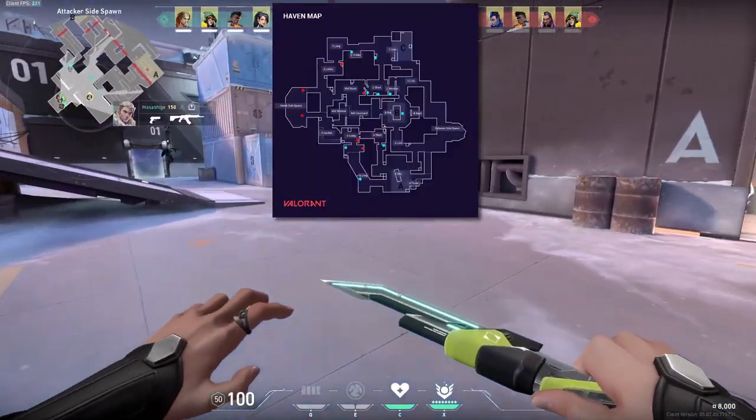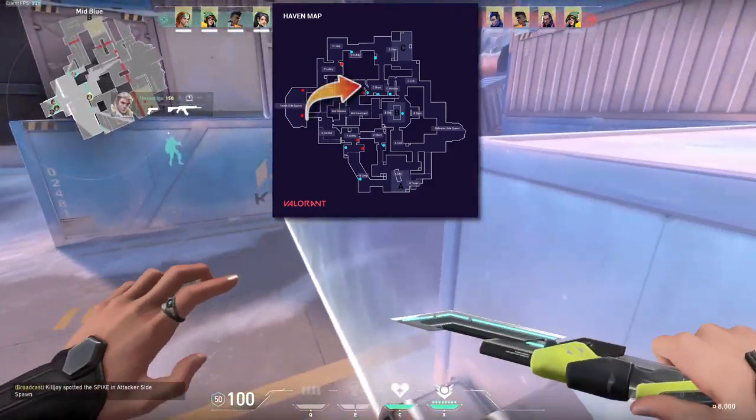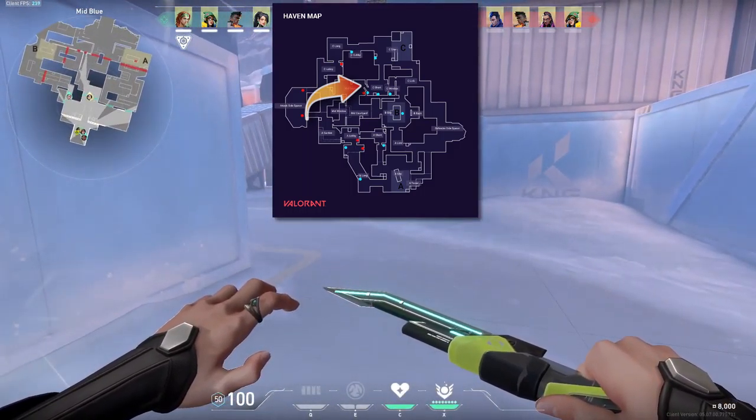Now here is a diagram of the map Haven. I personally like mid doors as it's always fun to have your Brim teammate using his smoke while you do some knifing for your own gain.